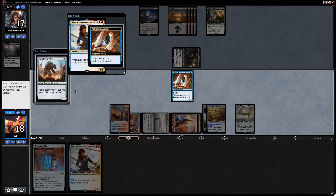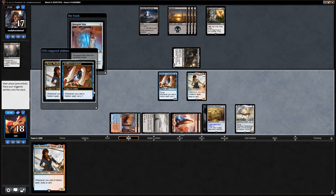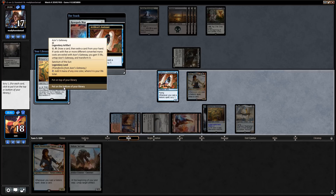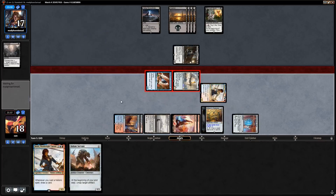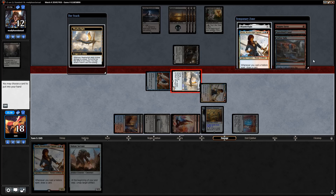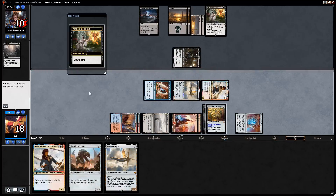Opponent might be keeping up Vraska's Contempt to kill the Weatherlight — so we'll just play Jhoira. Scry with the assistant, Voltaic Servant is a historic spell so we'll keep historic spells on top. Play a Renegade Map, draw a card. We'll draw the card first and then scry with the assistant since we know we want the servant. Opponent only has two cards in hand, small chance they don't have a Vraska's Contempt — let's crew and attack. We hit with the Weatherlight!